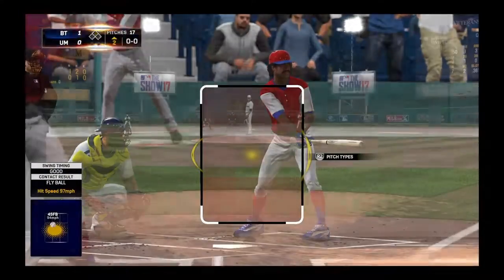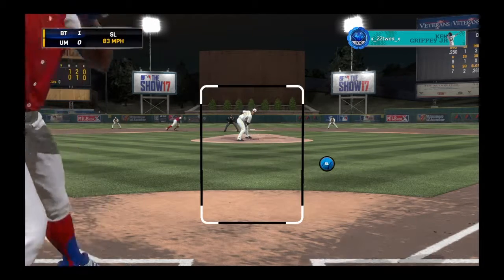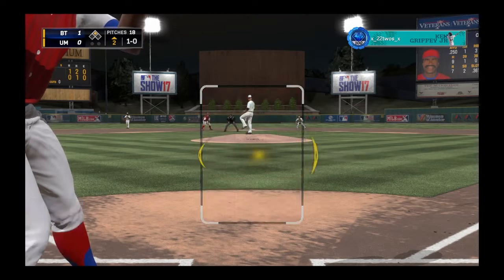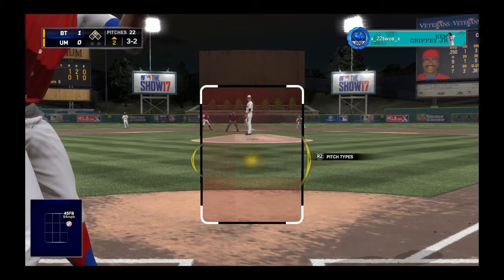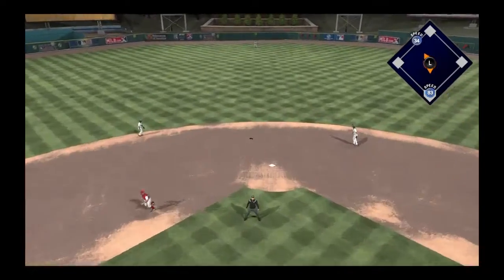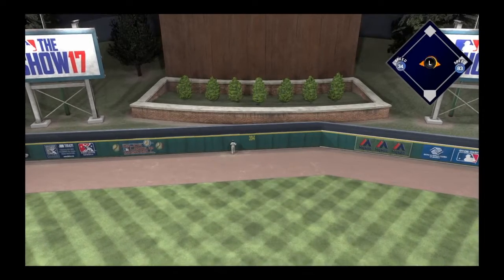Brings up the 99 Dawson here, which we just recently acquired. I used to have the hardware Dawson and hit really well with him. I've struggled a little early on with the 99 Dawson — I think it's because I'm pressing too much. But we get the hanging slider and Dawson drives it deep out of the park for a two-run blast, giving us a 3-0 lead.